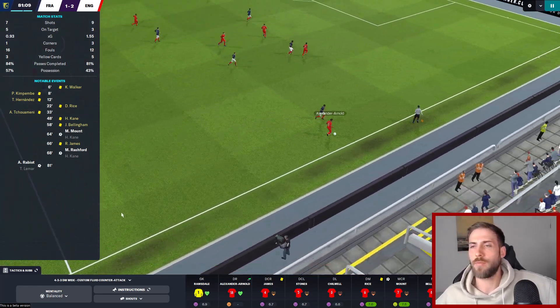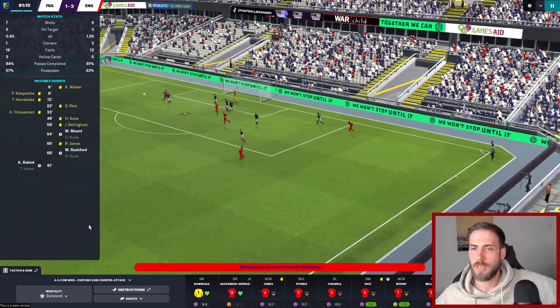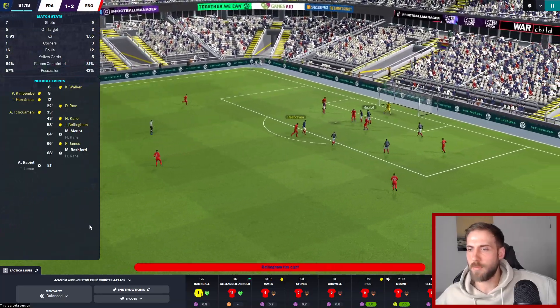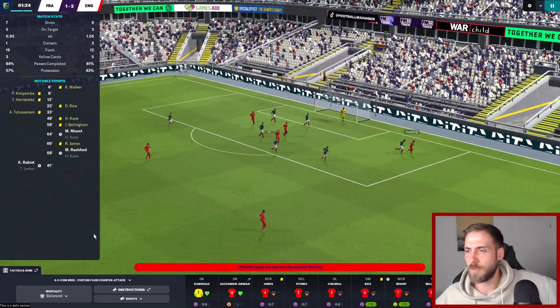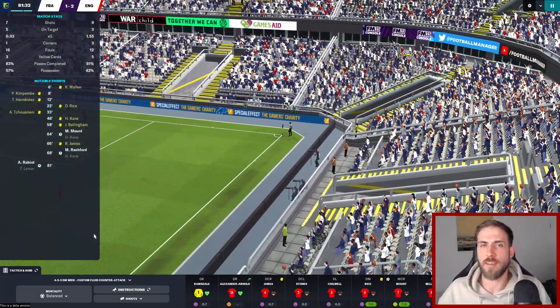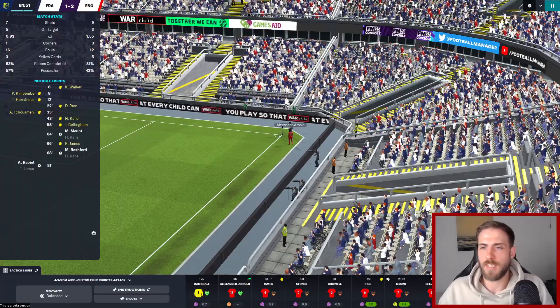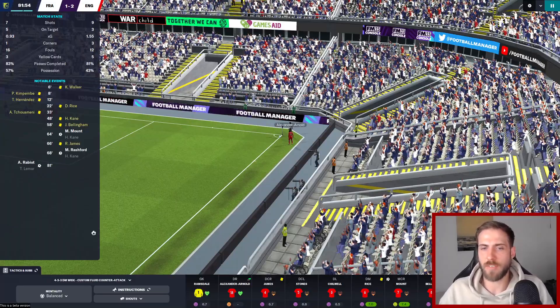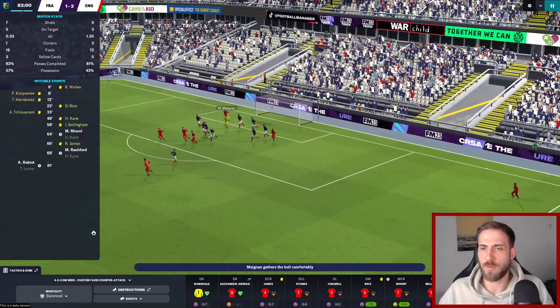One thing I'd like improved in Football Manager is how the in-game shouts are received - shouting at the lads wouldn't help here. Bellingham fires one straight off. Sterling was never going to win the header against Kimpembe but it's gone out for a corner. Let's try to make it 3-1 and settle the nerves - we're in a good position, we just need to hold on.